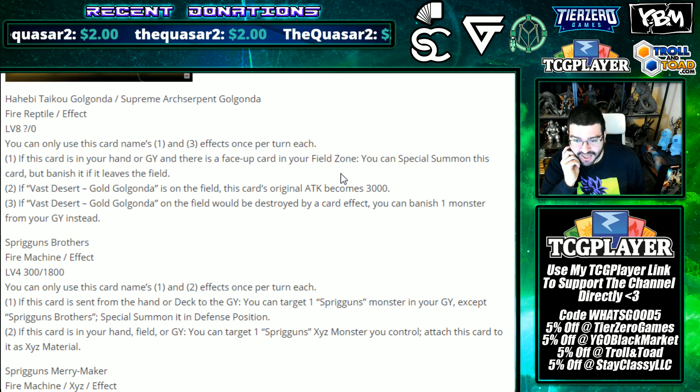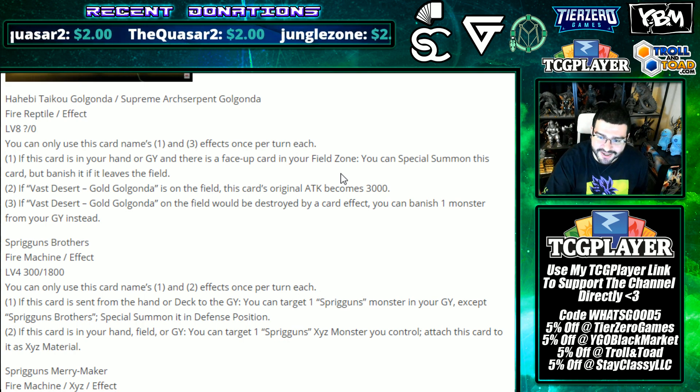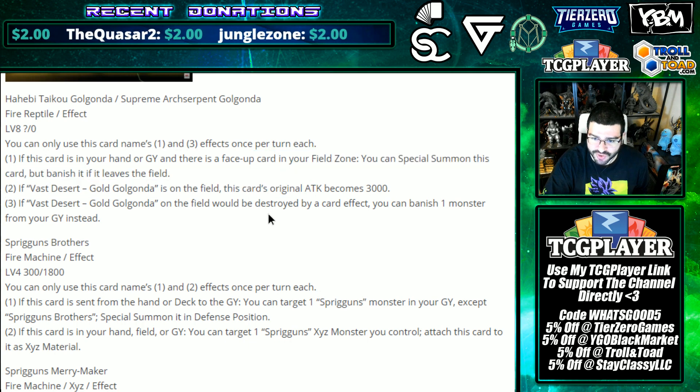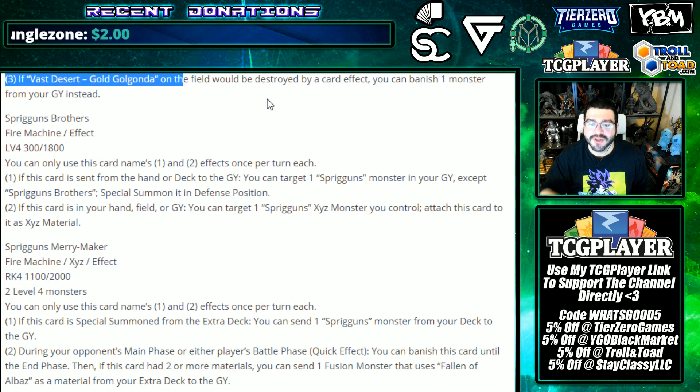So it's a 3000 attack monster that protects the field spell, that also summons itself out for practically free generically with any face-up field spell. A level eight that just pops itself out if you have any field spell - in hand or graveyard. That's absurd! And then you overlay and it won't face the banish consequences.